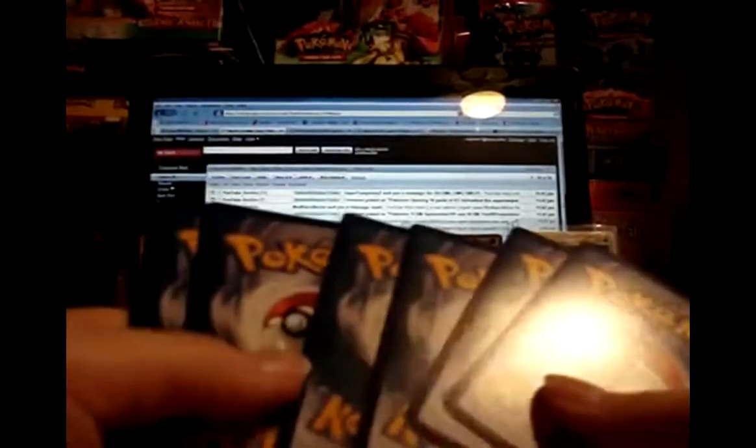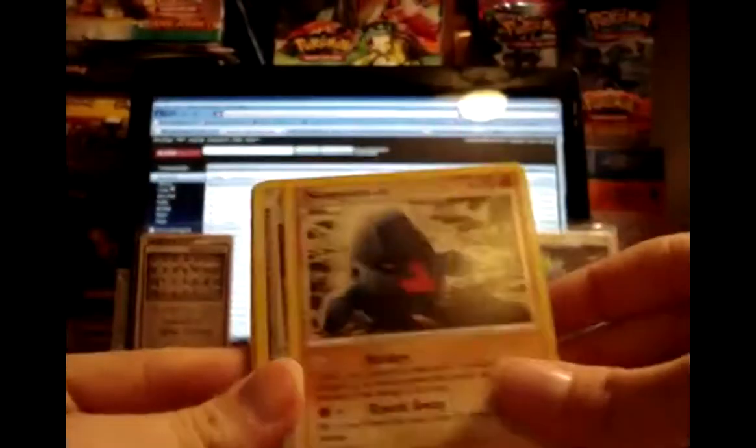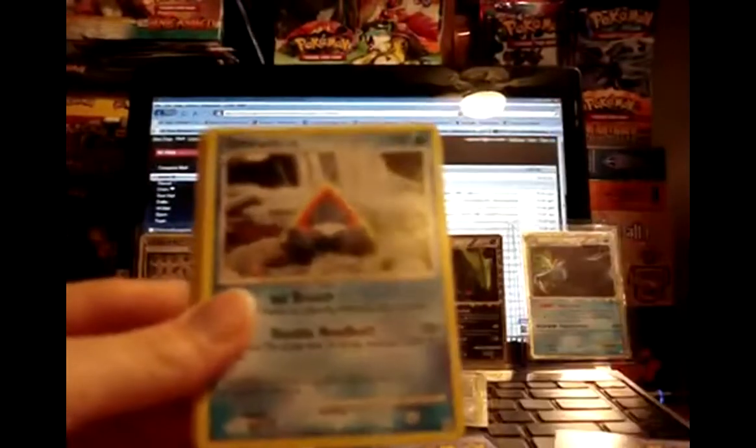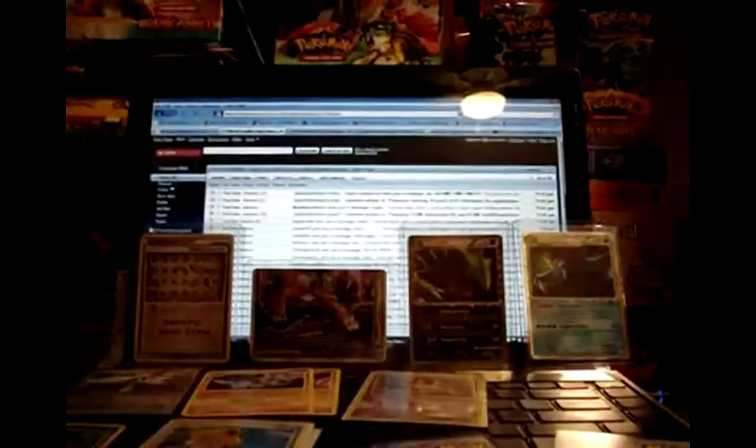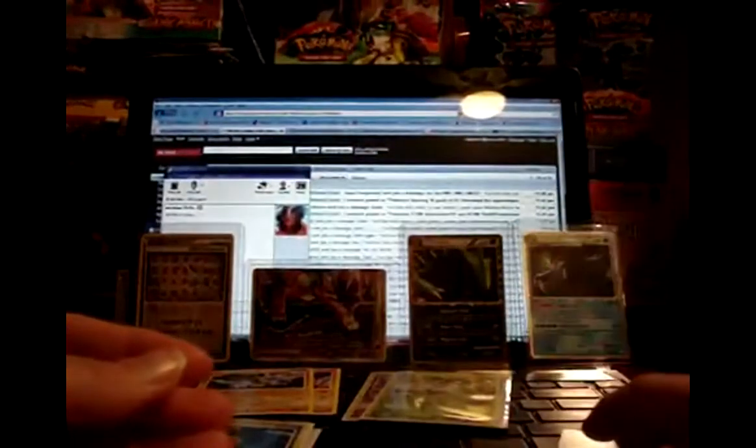And this is the last pack in the tin. We have Nosepass, Dome Fossil, Burmy Plant Cloak, Snorunt, Electric, Beginning Door, Tremelion, and Apartment Store Girl. And your Reverse — oh nice! — another Arceus, Grass Arceus. That's pretty sweet. Two Arceuses! And wow, it's a holo! Mothim holo. So this is a pretty good tin.